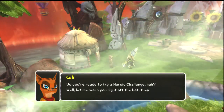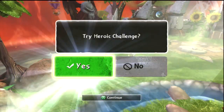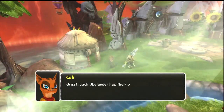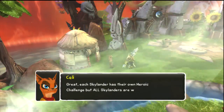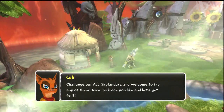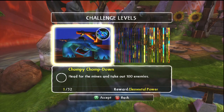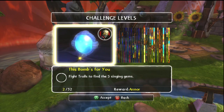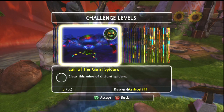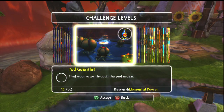Let me warn you right off the bat, they're tough, like me. Want to give one a try? Yes, Callie. Great! Each Skylander has their own heroic challenge, but all Skylanders are welcome to try any of them. Now, pick one you like and let's get to it. There are 32 challenge levels, one from each Skylander. Let's go ahead and pick the one for Voodood.